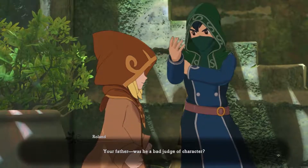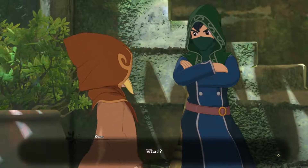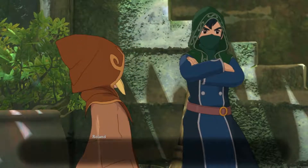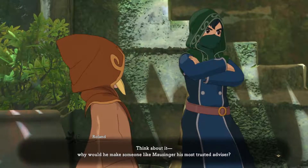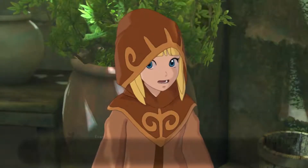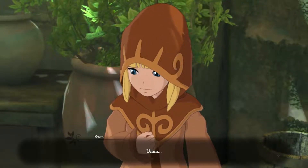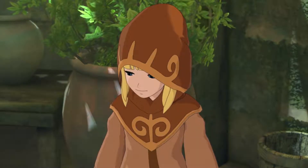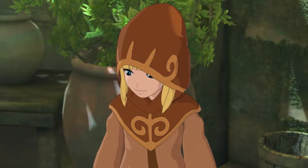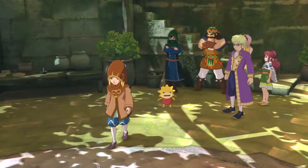Tell me, Evan — your father, was he a bad judge of character? Think about it. Why would he make someone like Mousinger his most trusted advisor? I suppose he... I'm sorry, I think I need some time to myself.